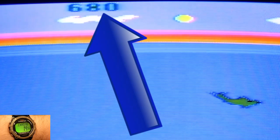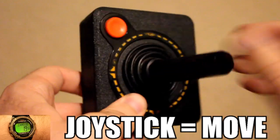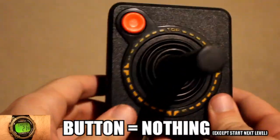Up to two players take control of a dolphin and have to avoid the pursuing squid while avoiding other obstacles so you can rack up the points. You control the dolphin by simply moving it around with a joystick. The button does nothing to help the poor creature.